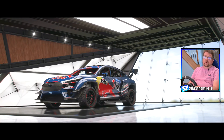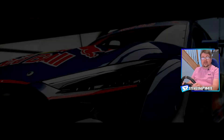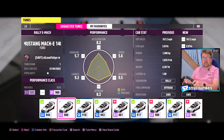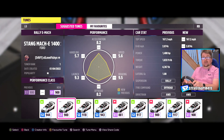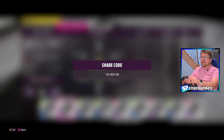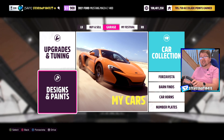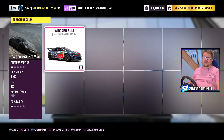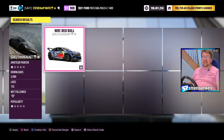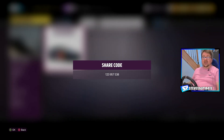Today's car is the 2021 Ford Mustang Mach-E 1400, recommended by I Love Fishy. The tune is also recommended by I Love Fishy — it's an S1 Rally tune and the share code is 130369538. As for the livery, I Love Fishy has recommended someone else's livery. It's the WRC Red Bull livery, it actually does look pretty sweet. Share code is 123957538.